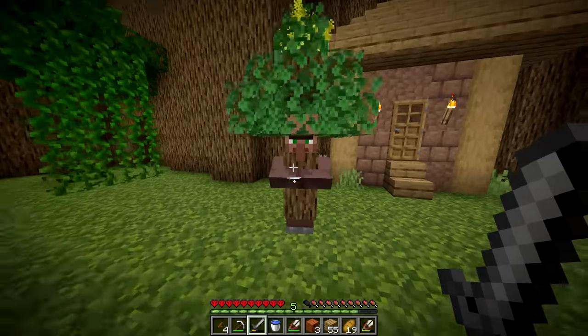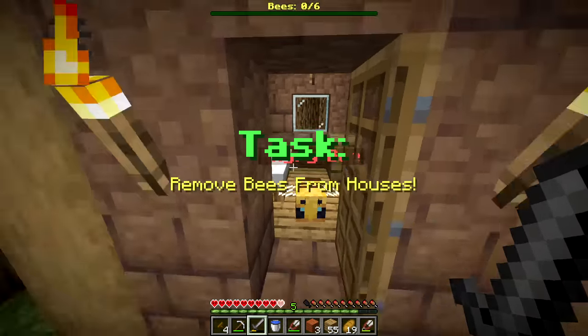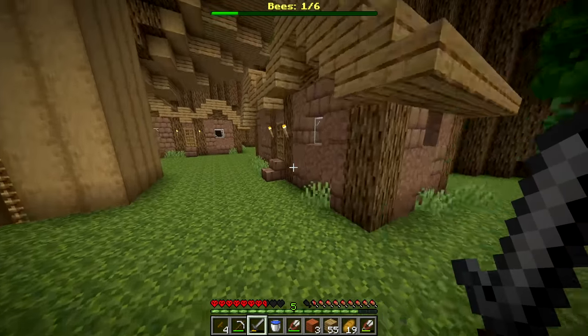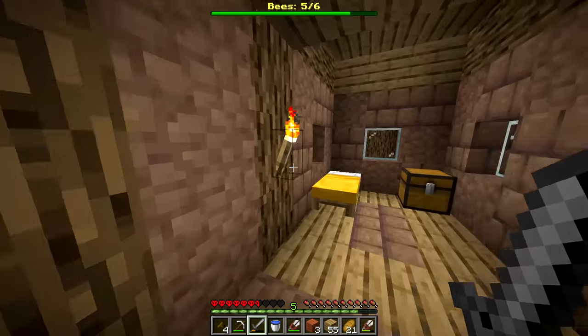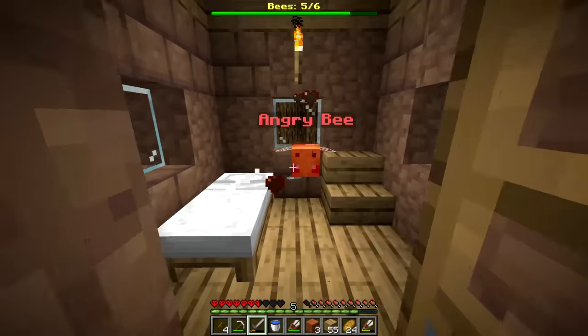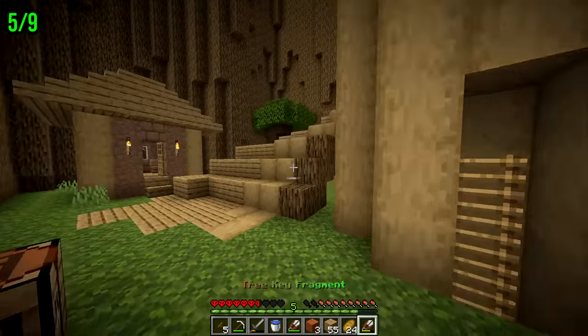The next task is to remove bees from the houses - and they're angry bees! We deal with them one by one, they're just trying to pollinate but we need them gone. Last bee taken down and that's another key fragment - five total now.